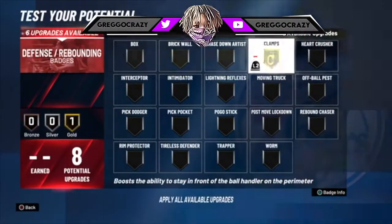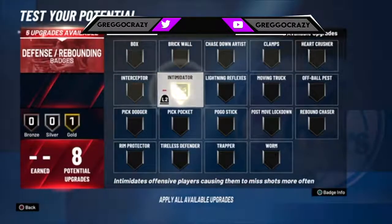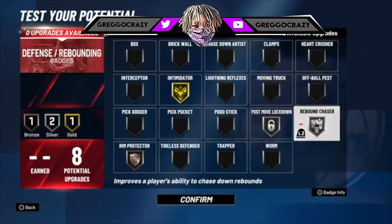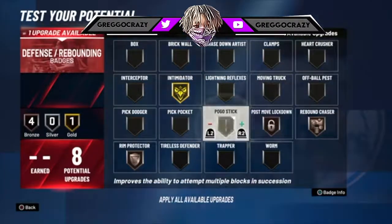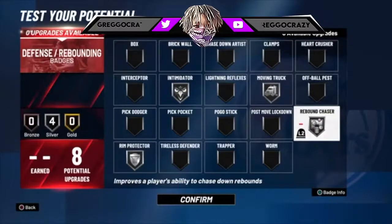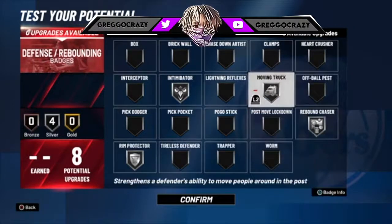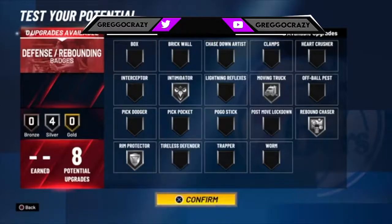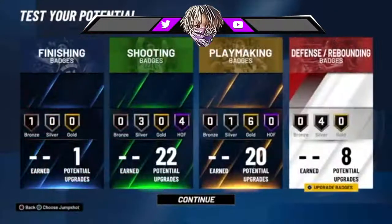Then I'd get gold clamps because everybody needs gold clamps. Or you could take the gold clamps off and put on intimidator, post move lockdown for anyone trying to go in the post, run protect, and rebound chaser on gold. You could do silver moving truck, silver intimidator, silver run protector so you can get rebounds and nobody can do anything with you in the post. It's personal preference, but I'd run it this way so you won't get bullied.